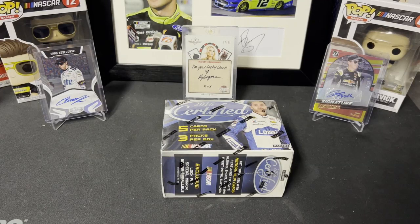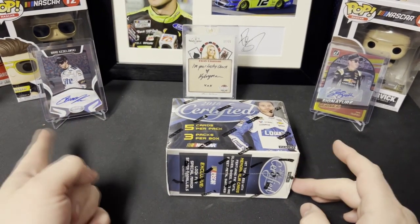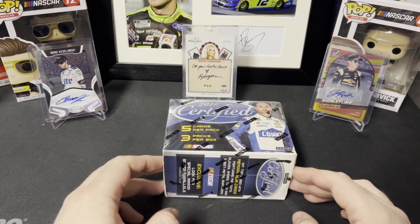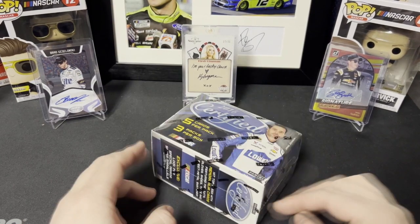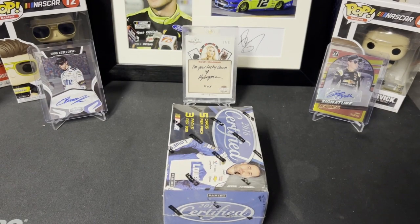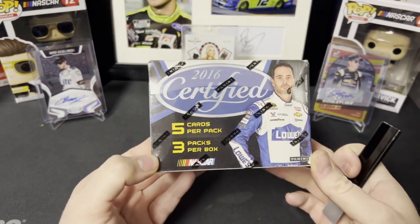Hey everyone, I'm back with another video. Today I have another 2016 Certified blaster box. I decided to change it up with who I have in the background — I chose Brad Keselowski out of 99 and a Zane Smith out of 25, and as always Kristy Lingman in the middle being my lucky charm. So enough waffling, let's get into it.